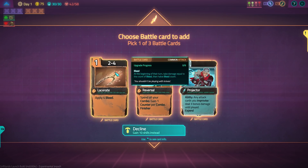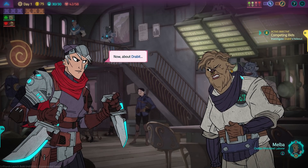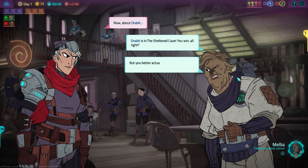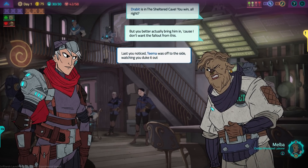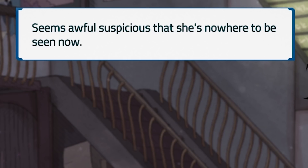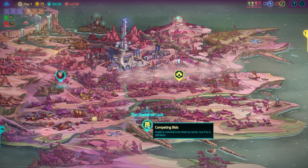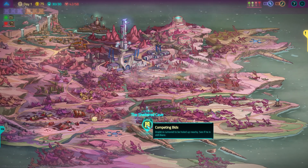Apply four bleed — you know that's what I'm in for. 'Now, about Drabbit.' 'You too? Drabbit's in the sheltered cave. You win, alright? But you better actually bring him in, cause I don't want to fall out from this.' As you notice, Timo was off to the side watching the fight. Seems awful suspicious she's nowhere to be seen now. So out here at the Grog and Dog, we're heading over to the sheltered cave — more than likely we won't be surprised if we run into Tima there.